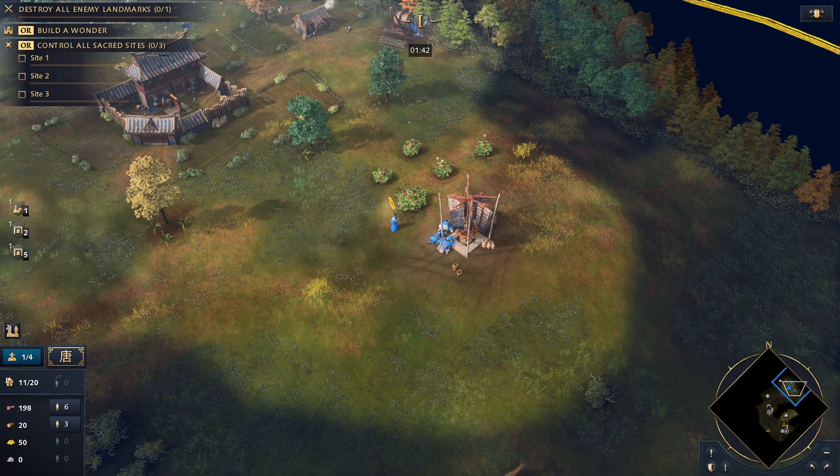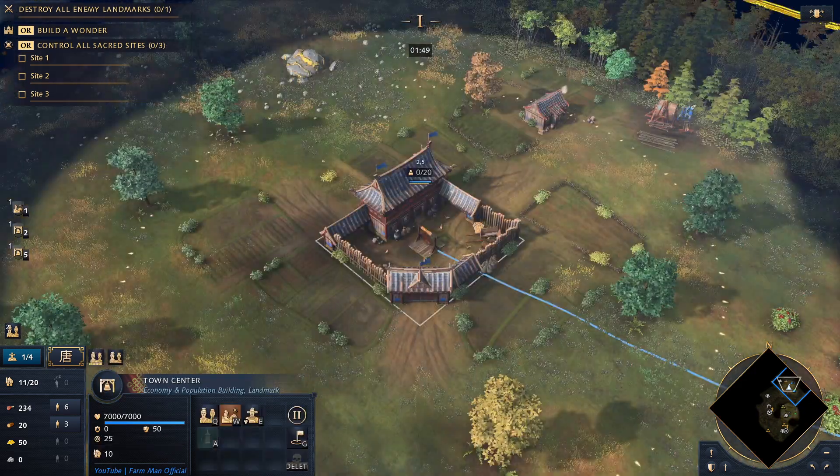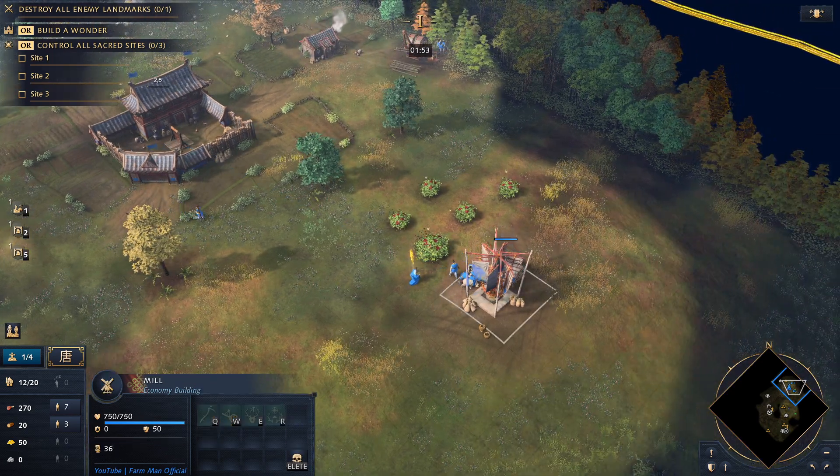Now that we've got 3 villagers to wood, we're going to send the next 4 villagers to food to make 10 in total. We're slowly gathering sheep and will bring those sheep back to the mill.